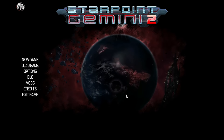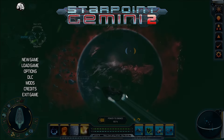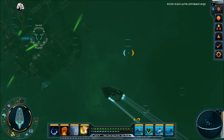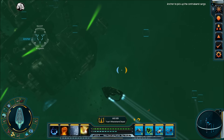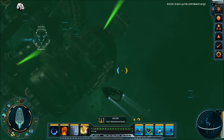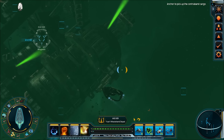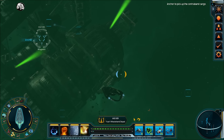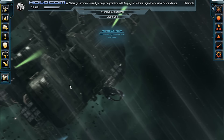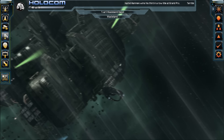Let's start with the bad. There is an inherent lack of cutscenes and content that most games rely on to help immerse the player and make the setting come to life. Ships are not shown docking with stations or landing on planets. When docking with a station or planet, the UI freezes, the menus appear in an overlay, and all interaction takes place with the menu interface.